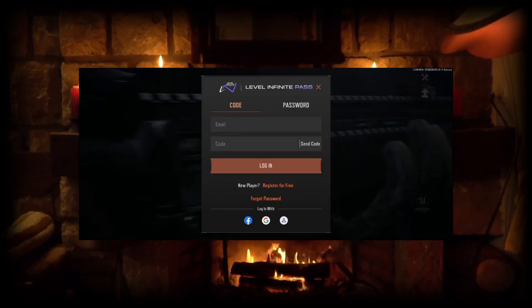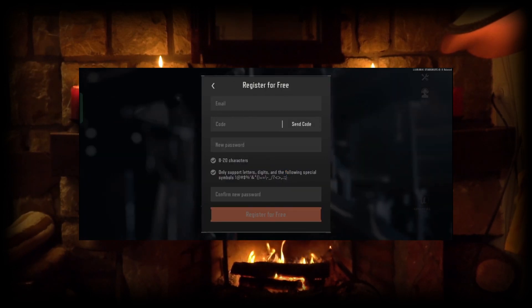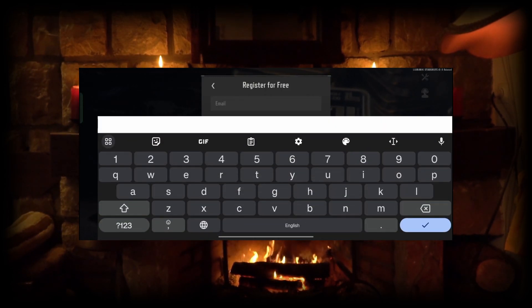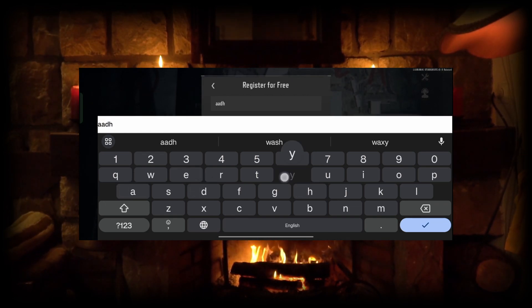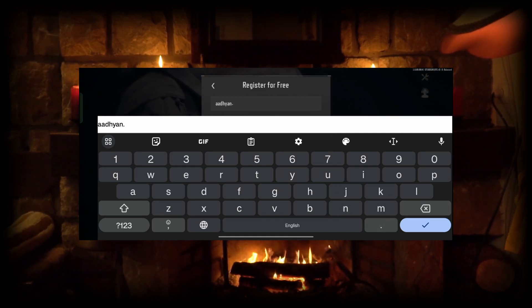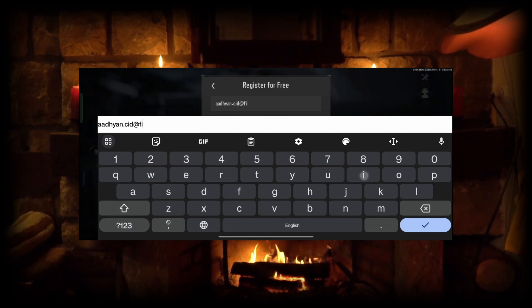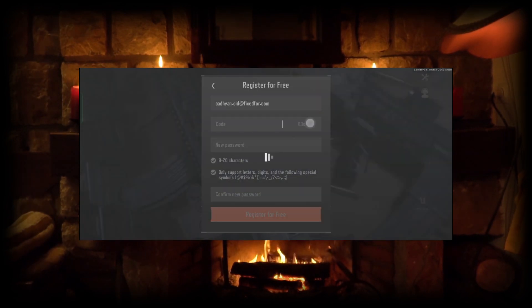Open Arena Breakout Game. Click Register for Free. Here put your email address. Click Send Code.